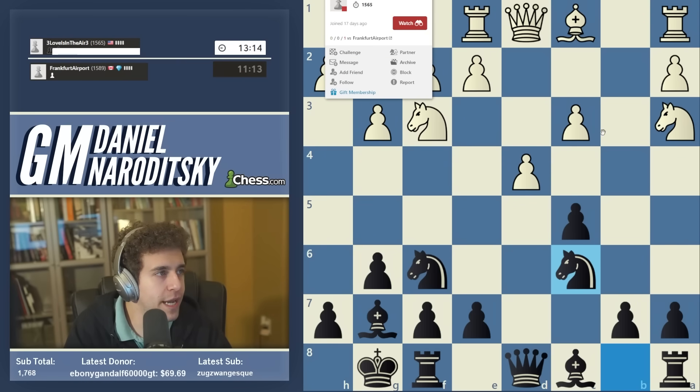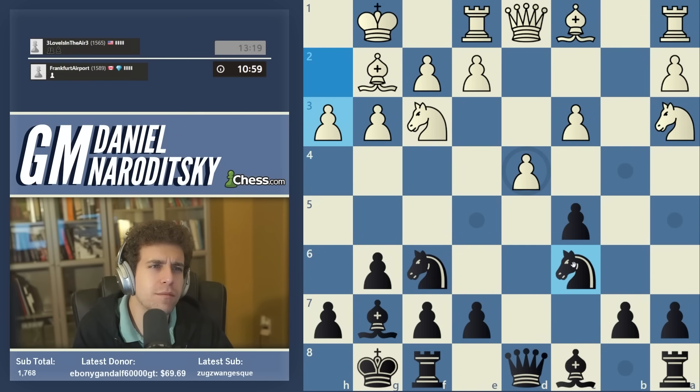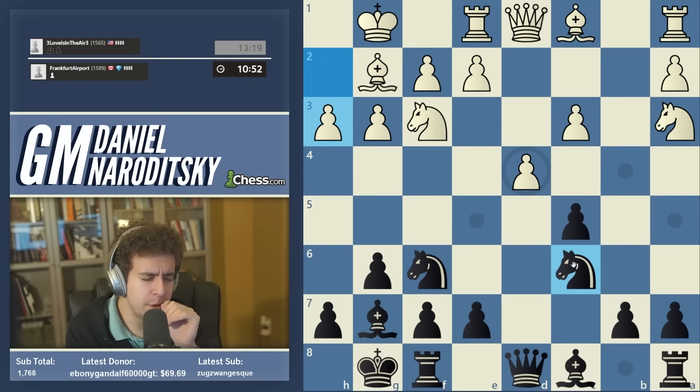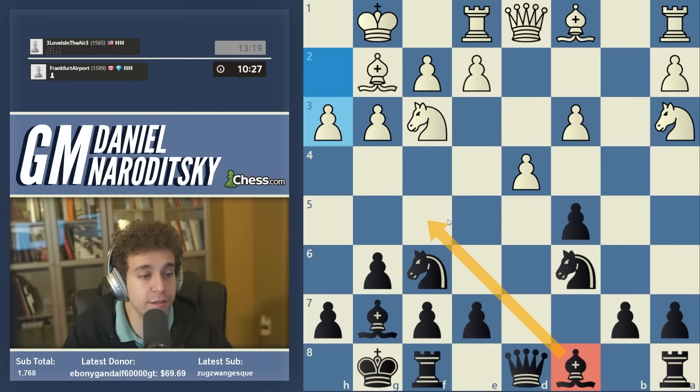We encourage white to play e4 — but white plays h3, preventing us from bringing our bishop out to g4. There's a well-known trap in this line. If we're not playing bishop g4 for obvious reasons, what is the second best square for the bishop? The second best square is f5, which prevents e4 and later on the bishop can position itself on e4 to cancel out white's most active piece — a classic idea.